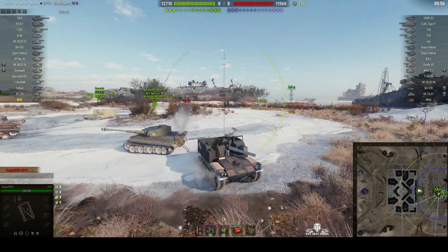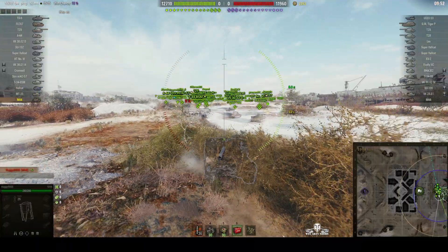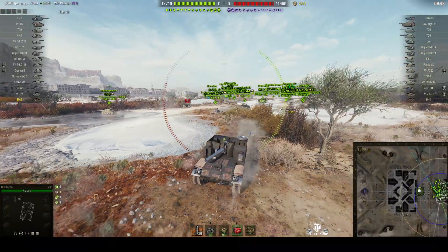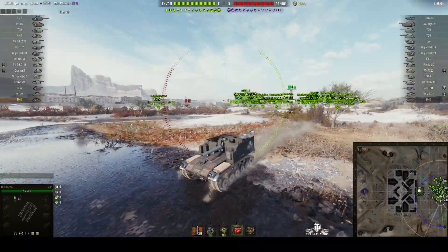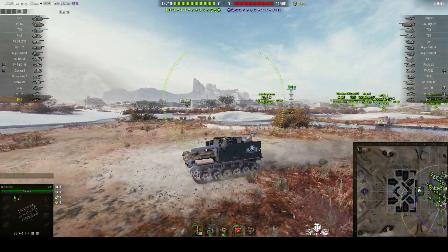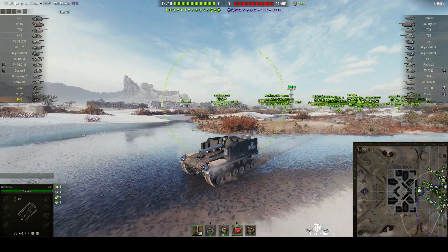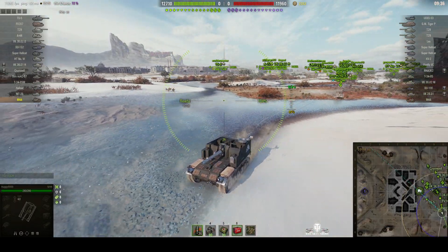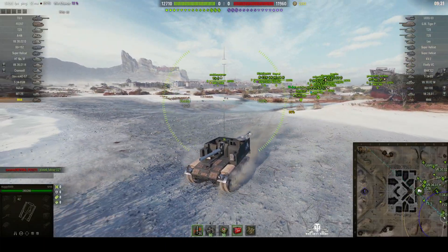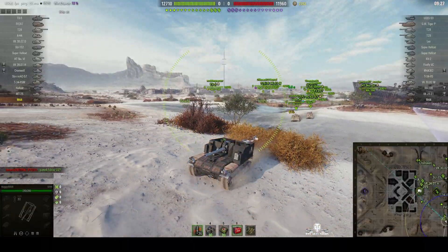The M44 — you all know it, at least I hope you do. 155mm howitzer mounted in a swivel bracket on a Walker Bulldog hull, which makes it rather fast but also means it's got a very wide field of fire. He's moving off down to the south end of the map so he can cover the cat from there, and he can also shoot at enemies who try to come up through the town or along the south side.